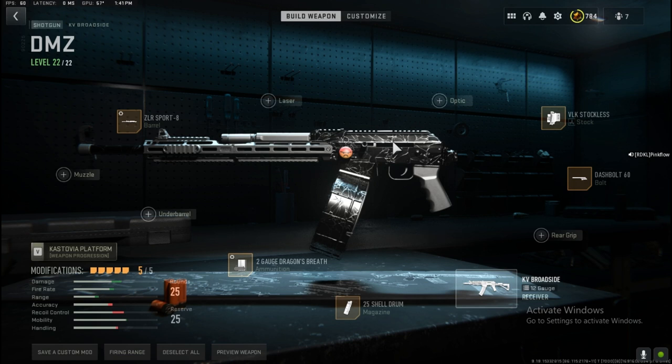This loadout is made for sprint-to-fire speed, aim down sight speed, and movement speed. There's some builds for hit fire, there's some builds for ADS, and there's some builds for just running around crazy and getting in front of people's faces. But in my opinion, my build is the best build for all-around range, damage, sprint-to-fire speed, and mobility. So, let's get right into the class.